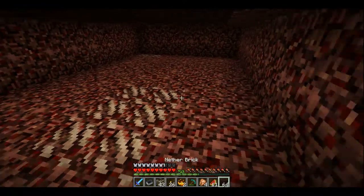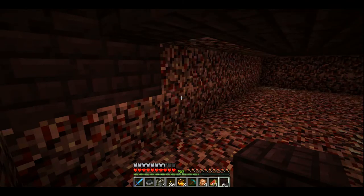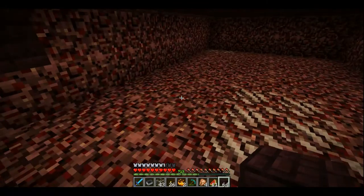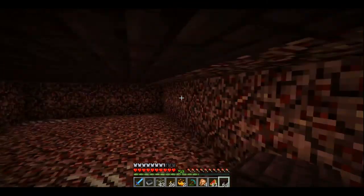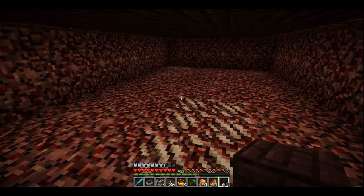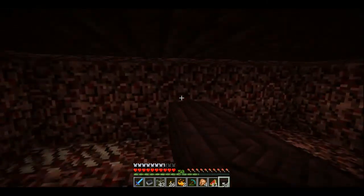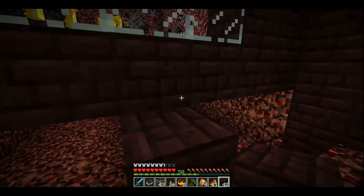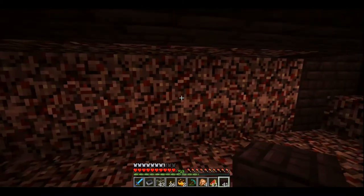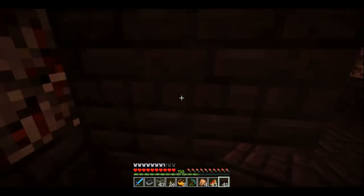We can try and crush them with pistons. What we're going to do here is have pressure plates on the ground, and then we'll have pistons come — maybe not from the ceiling, but maybe from the sides. We're going to have to have some places blocked off here. So maybe a piston here and here, and then they fall down through here. Let's go get some pistons.